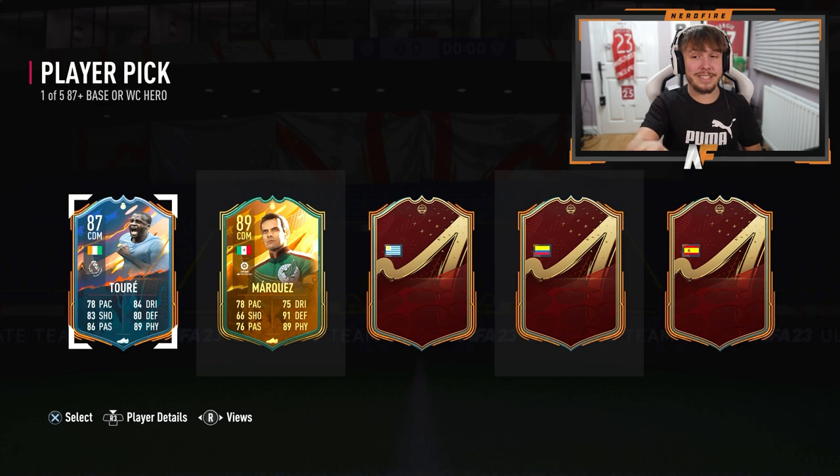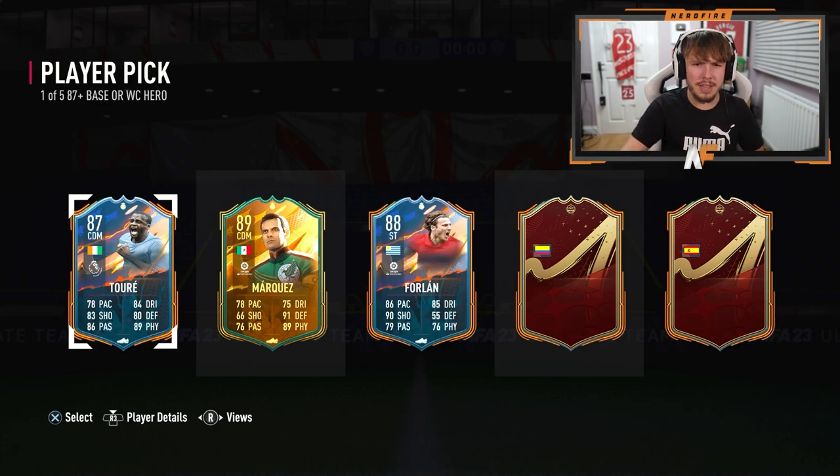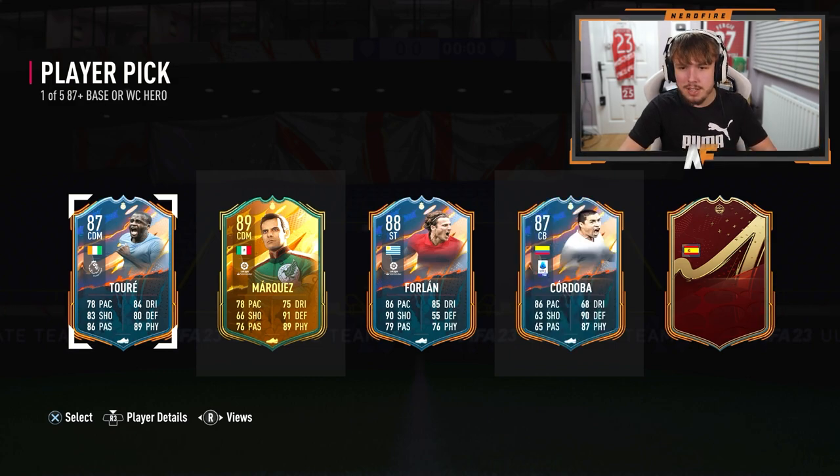I can see a better player down here. Player number three is Forlán - 88 rated. If it was his World Cup version I probably would have considered it, but it's not. Player four I believe is Cordoba - yes, that's good. I'm probably going to take Cordoba out of all of these because I don't need Touré, and Cordoba's insane, so it's got to be him.